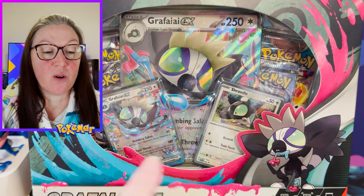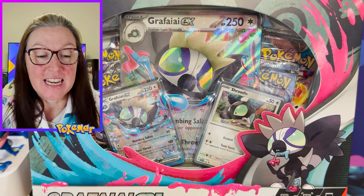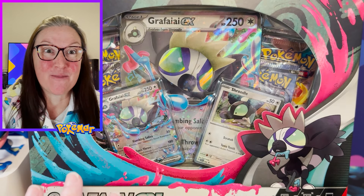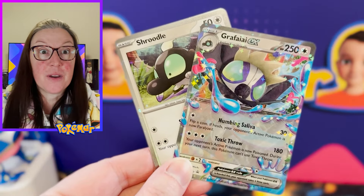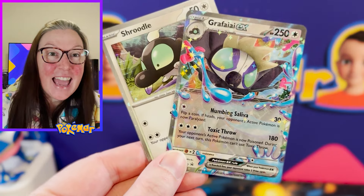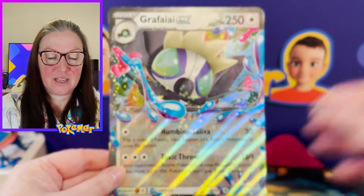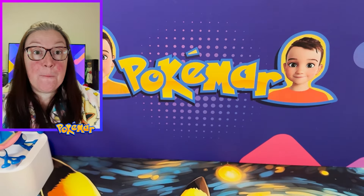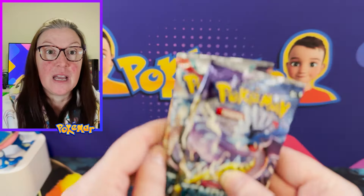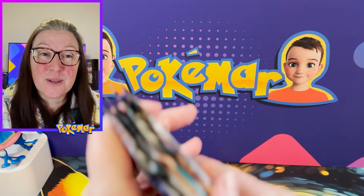We're starting off with this awesome Graferi EX collection box. I have no idea what sets are in here but I really liked the promo card. The Graferi EX card is absolutely gorgeous — I love the colours and the little splashes that come out of the card. And then of course we get the big jumbo card, which looks absolutely beautiful. The packs from this box are two Temporal Forces, Scarlet Violet Base, and Paradox Rift. We're not collecting the master sets for these but there are some amazing artworks we'd like to try and pull today.